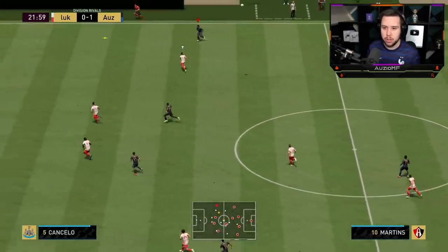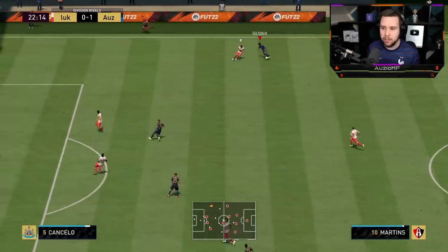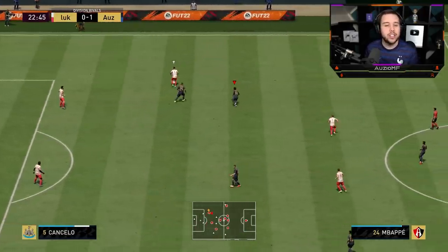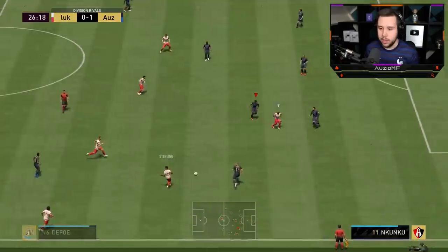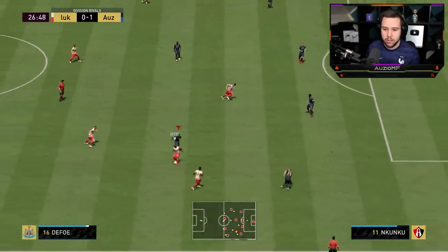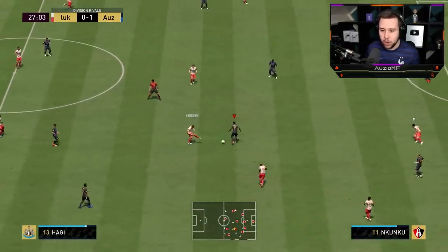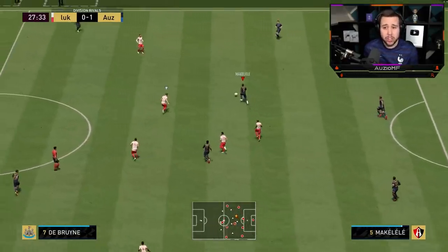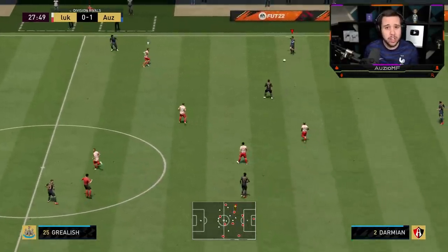Switch the play over to Gelson Martins — look how good that pass is. It was a good pass but Martins' second touch let me down. Get on to it — he's going to want to turn. Great transition to the other side of the pitch, but we end up losing the ball. Look at Nkunku though — you see how fast he is in that midfield? One moment he's next to the foe, the other he's cutting a passing lane.